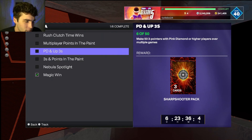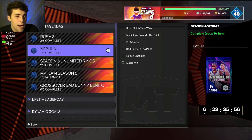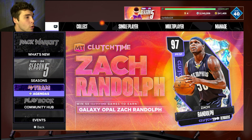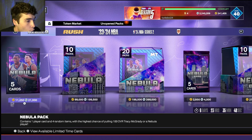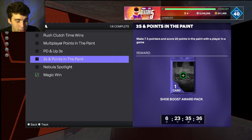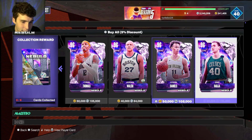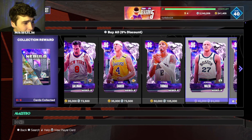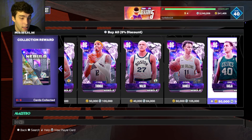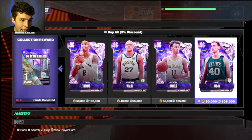Already knocked down six threes in the spotlight game, and it counted — which makes this whole agenda super easy. Getting the spotlight done is easy, winning in clutch time is easy. Already knocking down threes with pink diamond or higher players too. Today I'd load up and set your sights on this. Forget gambling on packs. Remember this is a deluxe pack — the only way to guarantee yourself a deluxe guaranteed pink diamond is by grinding this out. Cards like Caruso, Tyrus Thomas, Jordan Walsh, Dyce, Daniels, and Dino can all play at a really high level.